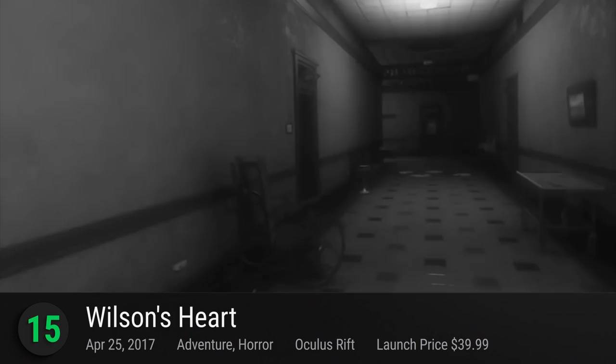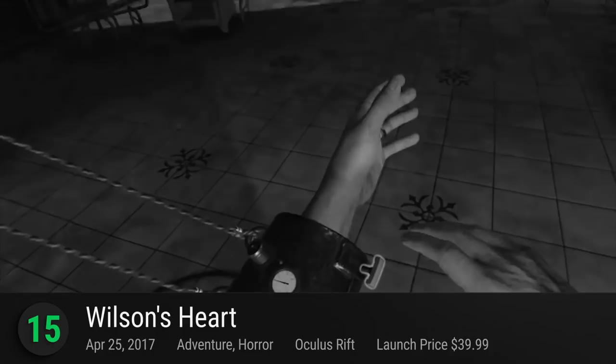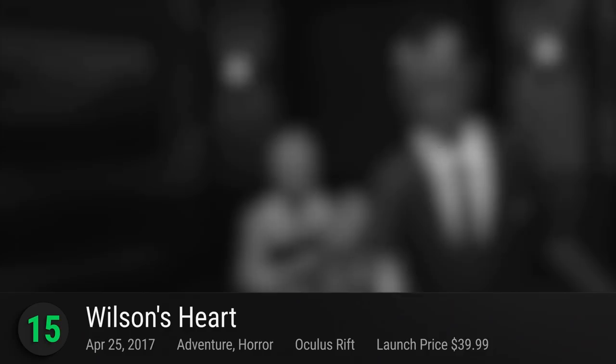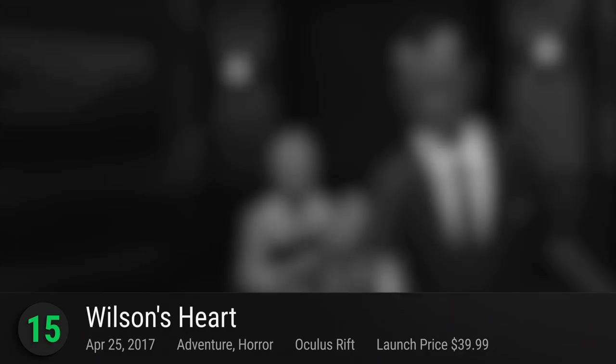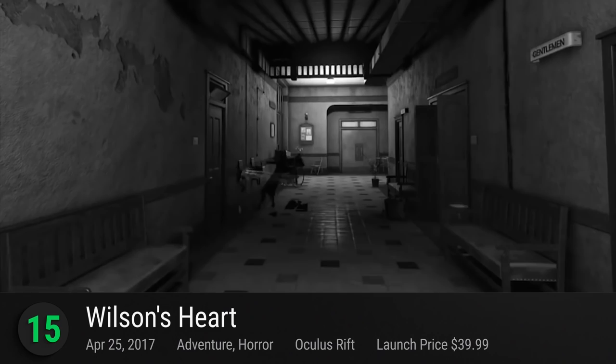Starting off at number 15 is Wilson's Heart. This Oculus Rift exclusive puts you right in the center of the action. Twisted Pixel Games' VR horror adventure makes use of the platform to bring players fully into the interactive, cinematic experience. Set in a black and white world, put yourselves in the shoes of Robert Wilson as he discovers his heart has been replaced by a mysterious device. Unlike most VR games that feel more like extended demos, Wilson's Heart lets you explore a complete narrative with six to eight hours of content. A little lacking in terms of interactivity in combat, it more than makes up for it with their atmosphere, all-star cast, and engaging puzzles.